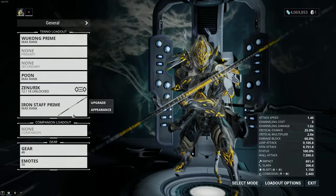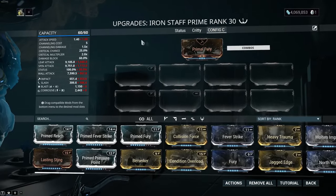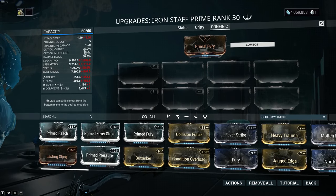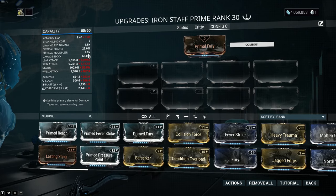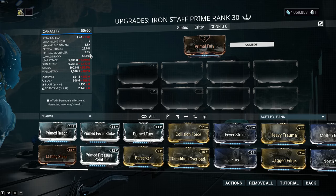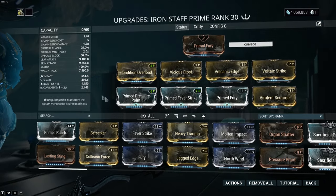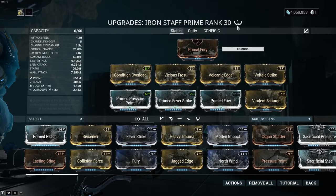Moving on to his exalted weapon — there are two ways you can build this. His base stats are 30% status chance, which is really high, and 25% crit chance, which is also really high, plus a good critical multiplier. The first build is status-focused using Condition Overload, with dual-stat elemental mods — corrosive and blast, or viral and radiation, your choice. Then Prime Pressure Point, Prime Fury — which you could swap out for Prime Reach. I only forma'd it once; I usually like to keep my exalted weapons lightly forma'd.